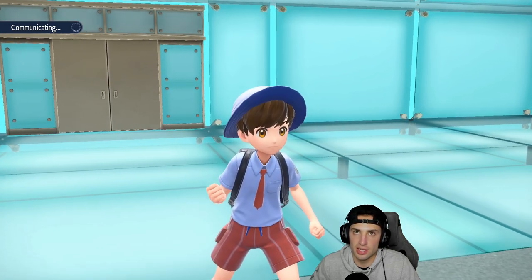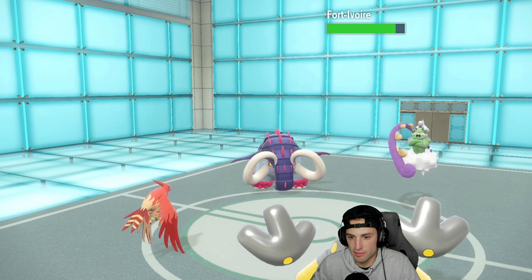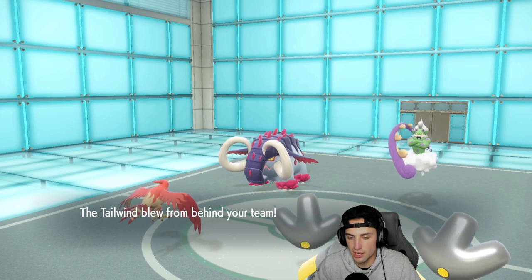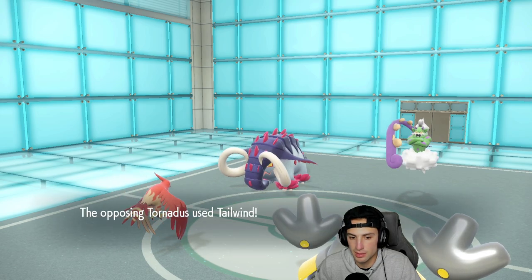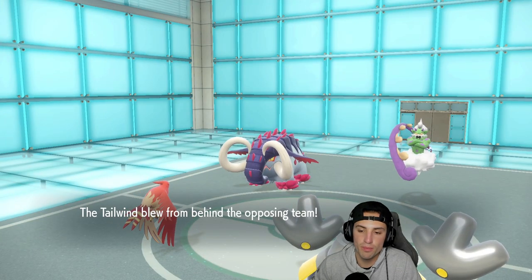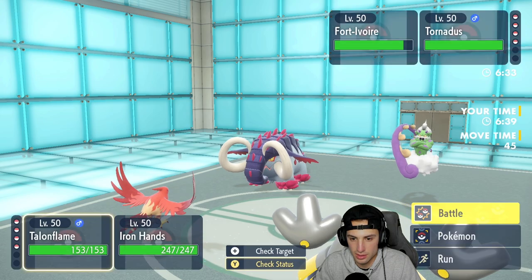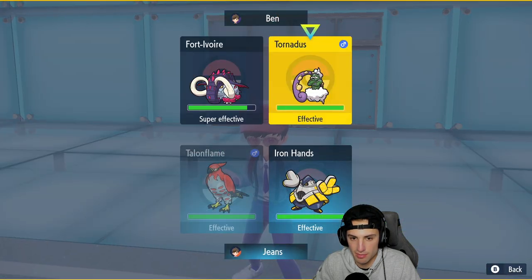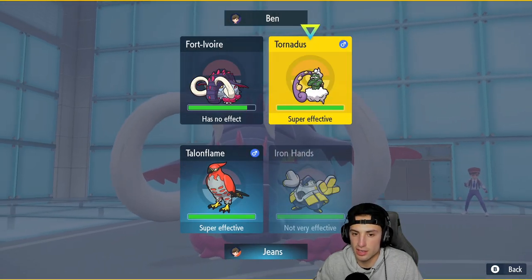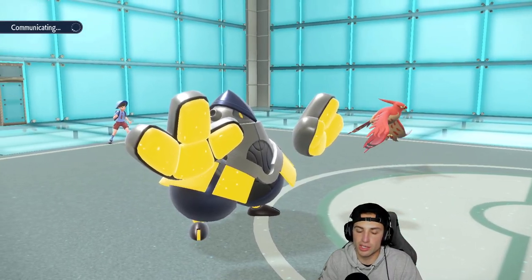I highly doubt it's Ghost Tera type either, so instead of wasting our Tera we'll just get a Fake Out in and read them. They end up going Talonflame for Talonflame — no big deal. From here I'm just going to Brave Bird to look for the KO, since if it's not going to Terastallize I'm cool with not wasting our Tera.